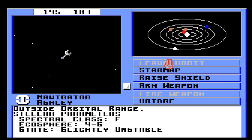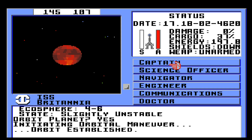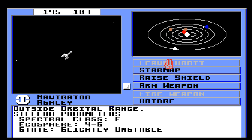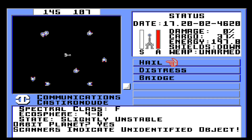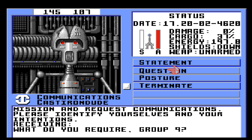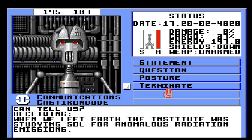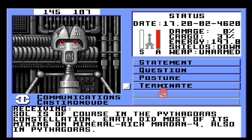Alright, let's go pay a visit to another planet. Navigator orbit. Communications — hail them — we will be friendly again. Question — general info. When we left Earth, the Institute was studying Sol for anomalous radiation emissions. Sol is, of course, in the Pythagoras constellation. Earth did most of its mining on mineral-rich Mardan IV, also in Pythagoras. So that's probably one of the other ones around there.